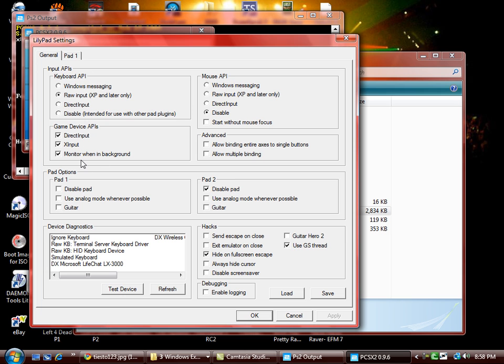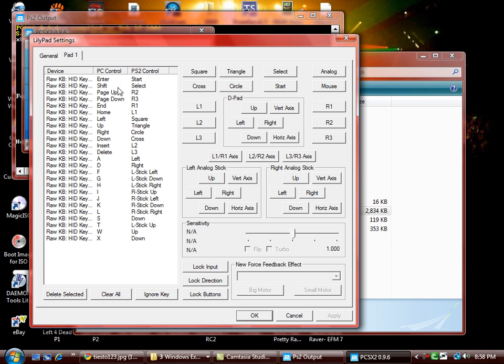You should leave your keyboard API at raw input. If you have one of the pads disabled, enable it — usually you only need one. Enable it if it's not already enabled and that should be set. You can use a PC game controller, but for people who don't have one, you can also use a keyboard. A lot of people say you can't, but that's not true — it's just a bit complicated on the controls, but once you get it, it's pretty fair and simple.